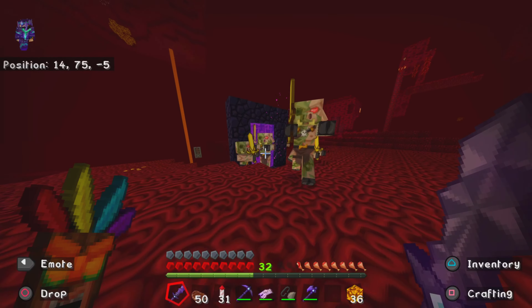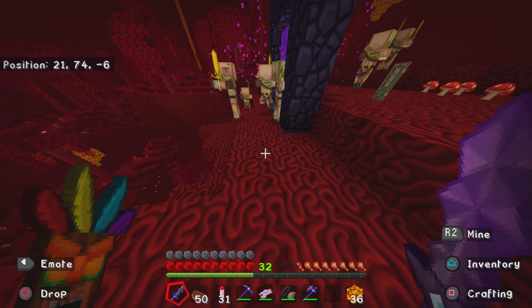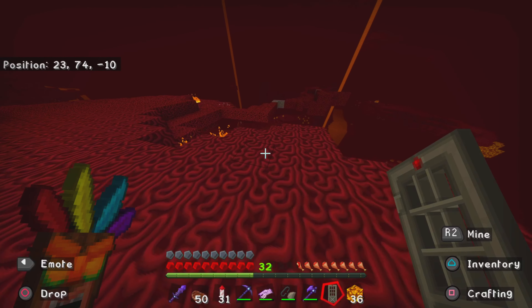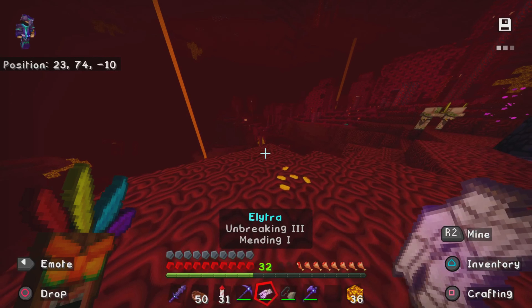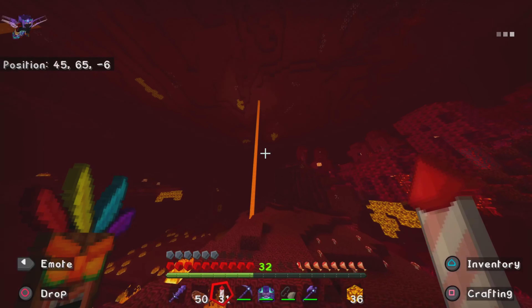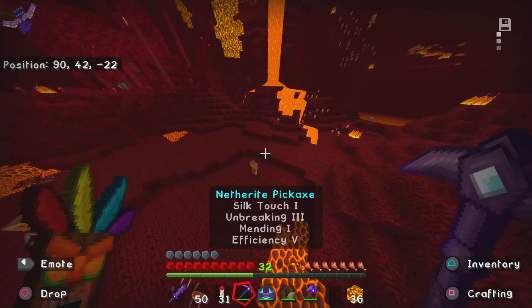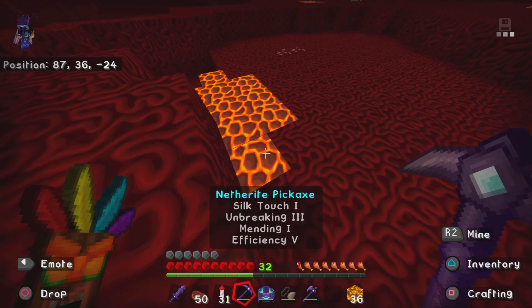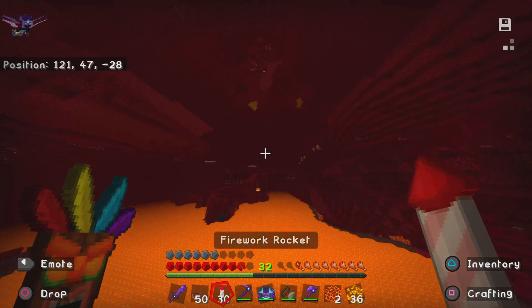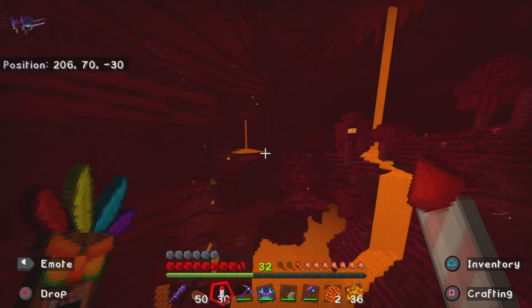I'm back in the nether — not a place I wanted to return to, but here we are. There's an iron door here, which is weird. Let's go find magma and soul sand. There's magma — we're only going to need one block of magma. Then there are piglins, and I didn't bring any gold with me. I'm so stupid. I haven't been in the nether for a long time — not since we went and got netherite and all that glowstone.